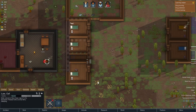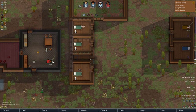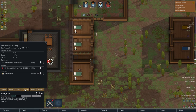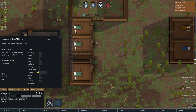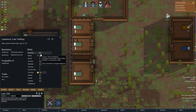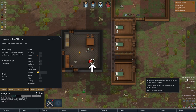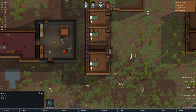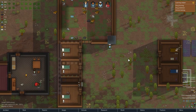Our new guy is Law Oath, and apparently he's a hunter, because it says 'hunter lacks ranged weapon.' I believe it's this guy, but I'm not 100% sure, because he doesn't have a very good shooting skill. Still, it says hunter lacks ranged weapon and basically points at him, so I guess we'll have to give him a ranged weapon sooner than later.